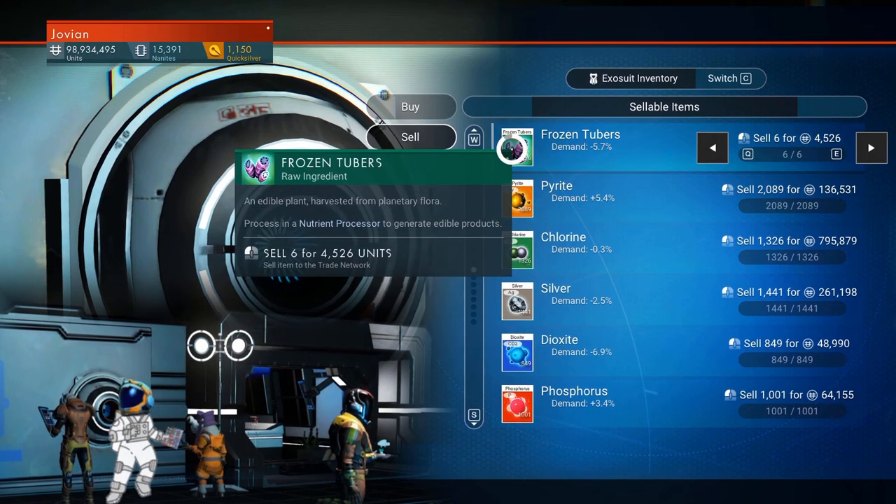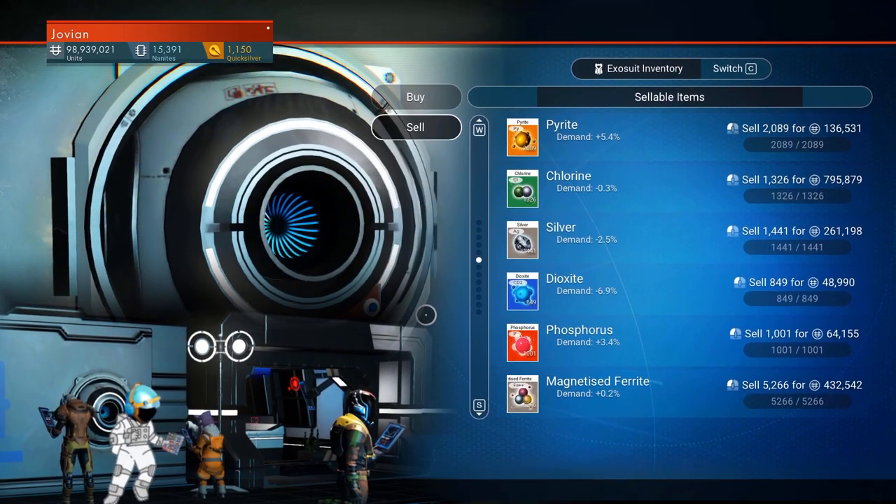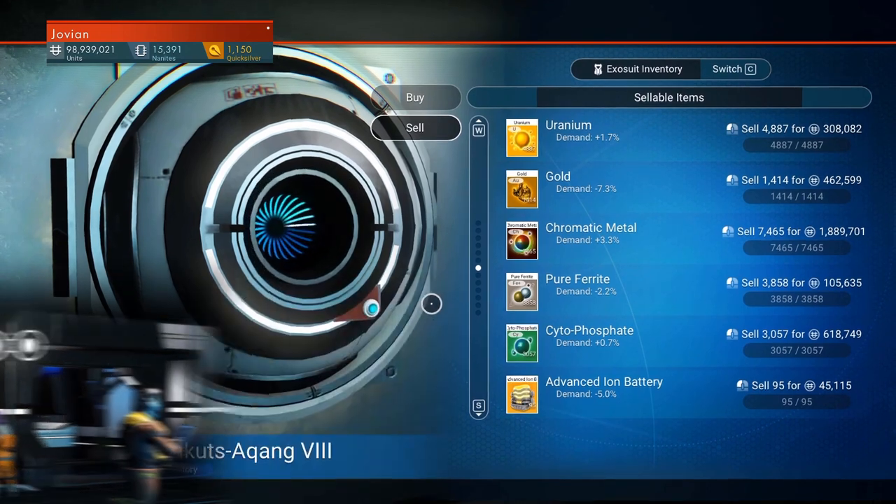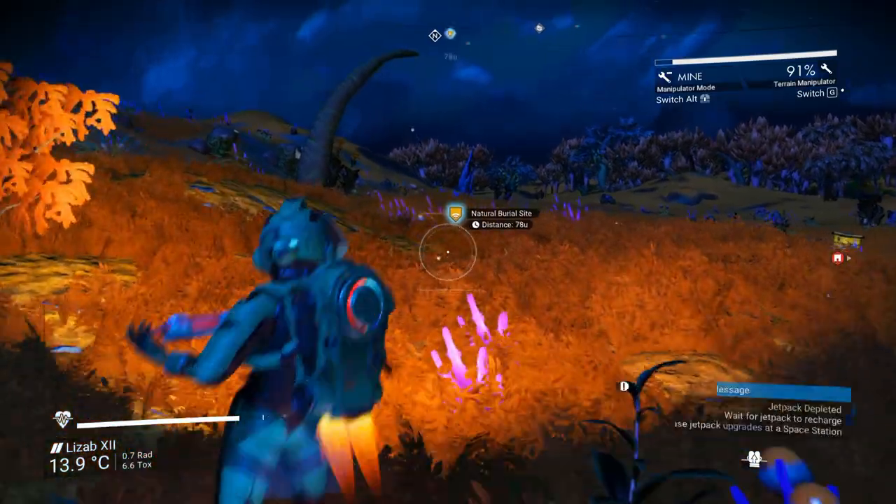Are all these NPCs doing the same thing that I am? Are they stuck in menus like me? Has this game turned me into a mindless NPC as well? No, forget that. Inventory looks fine, time to explore and collect.